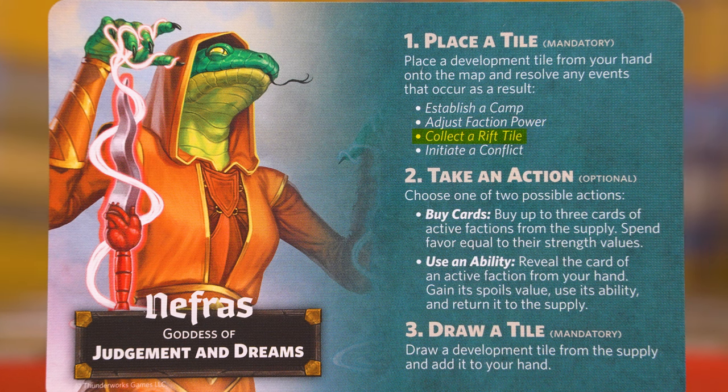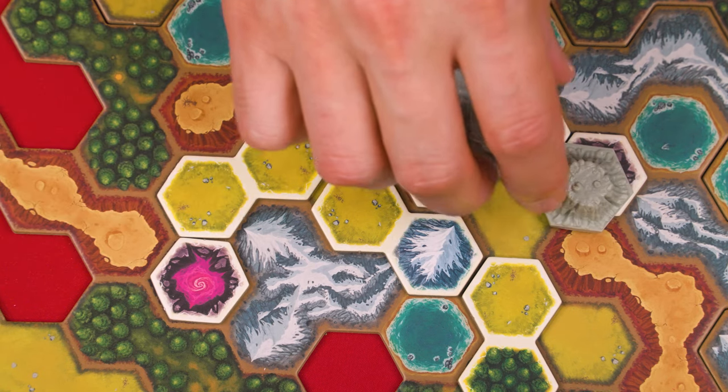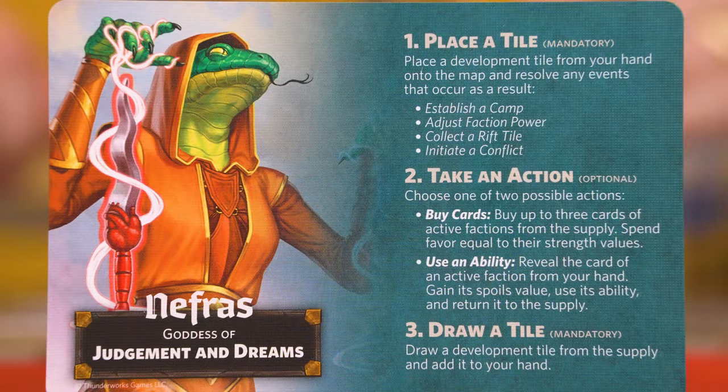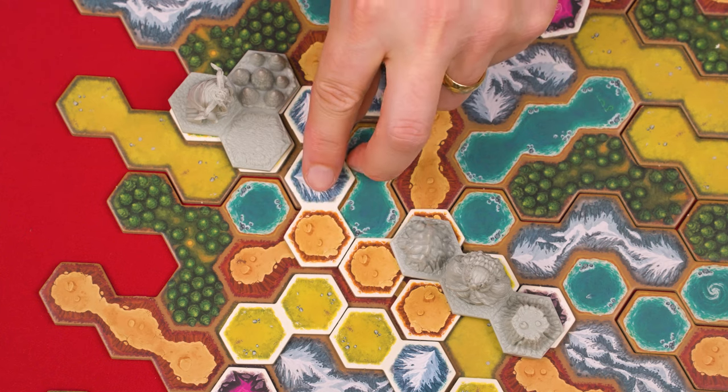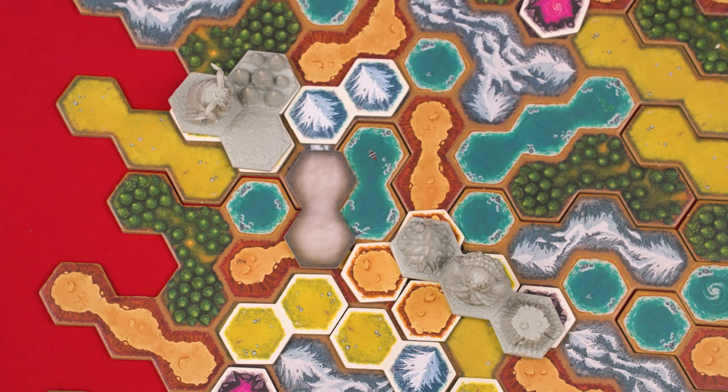That covers adjusting a faction's power, so next we'll learn how to resolve the collect a rift tile event. If the current player adds a development tile so that it connects an occupied territory to a visible rift tile, they collect that tile from the board. Rift tiles will have a special power on the other side, and you can always look at the powers on your own tiles, but keep them a secret from the other players. Now let's learn how the final event is resolved: initiating a conflict. This happens when a tile is placed that would connect two or more occupied territories. When this happens, you flip the tile face down and immediately resolve the conflict.